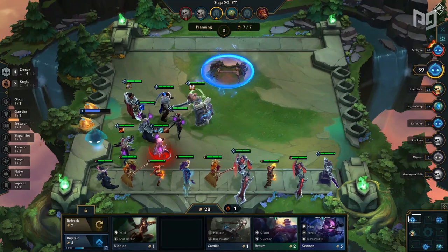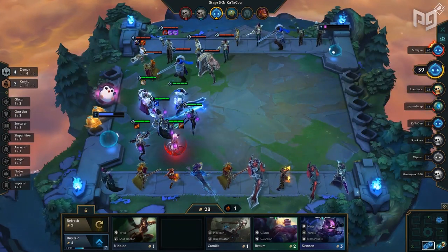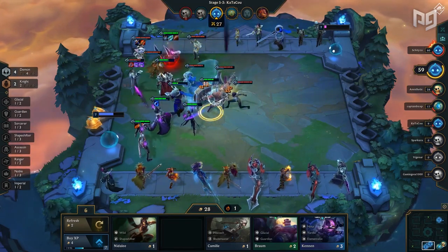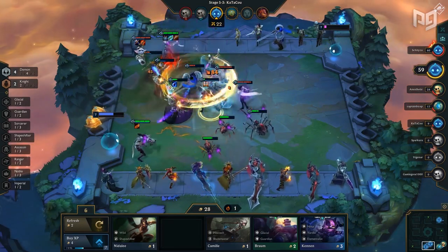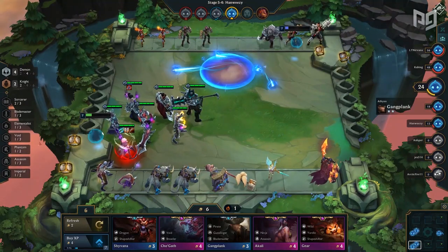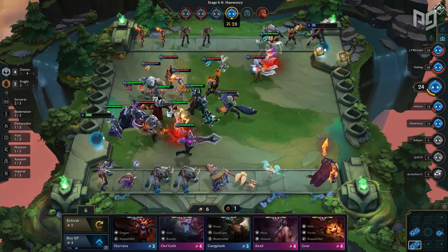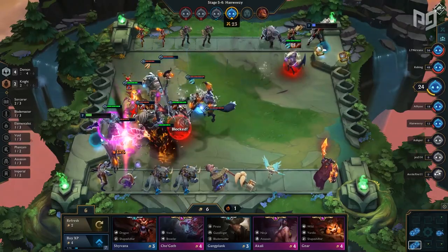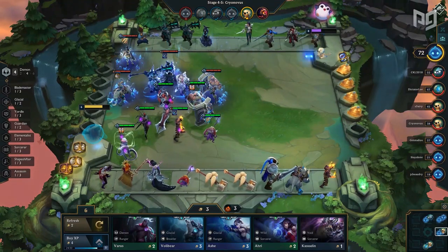The perfect items to run on Evelynn are Dragon's Claw, Guardian Angel, and Hextech Gunblade. Dragon's Claw makes her practically immune to magic damage, which will allow her to have much more uptime in fights. Similarly, GA is thrown in for a bit of armor, but mainly for the revive. And last but not least, Gunblade gives Eve an insane amount of healing — because Gunblade heals a percentage of all damage dealt, which includes her execute, Eve will practically heal back to full HP every time she executes an enemy. This, combined with the defensive stats of her other items, makes her practically invincible. Because Eve's damage is so heavily focused on the execute, you honestly don't need mana damage items.